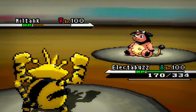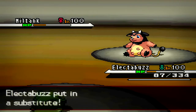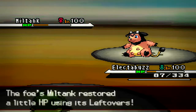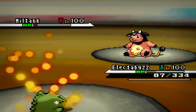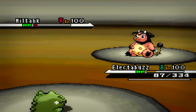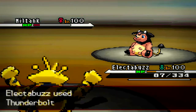He goes for a Body Slam and I take it quite nicely. For this next move, I set up the Substitute and he went for Toxic, so that sucked for him — I have a free Substitute up. I go for a Charge Beam again to increase my Special Attack some more. I probably should have just gone for Thunderbolt to take it down, but whatever. He goes for Body Slam and breaks my Substitute. Now I finish off his Miltank with a Thunderbolt — dead Miltank.